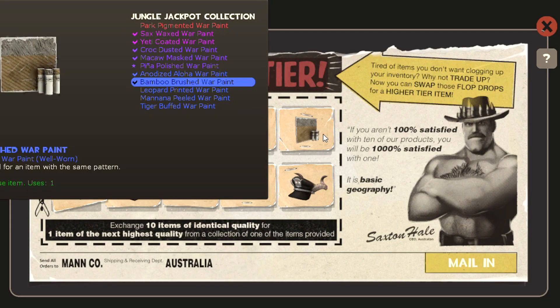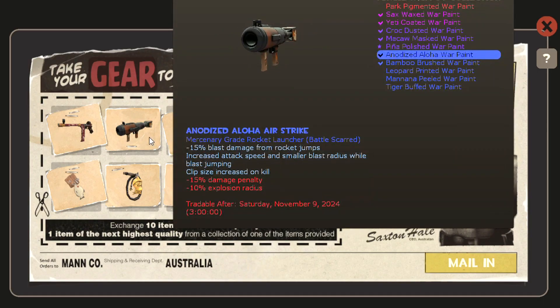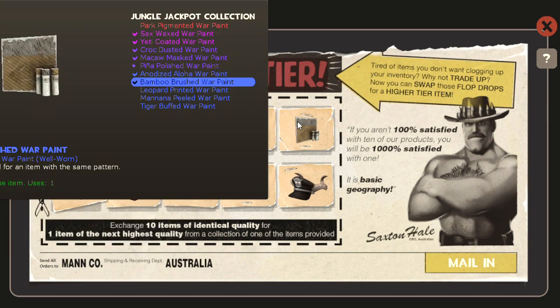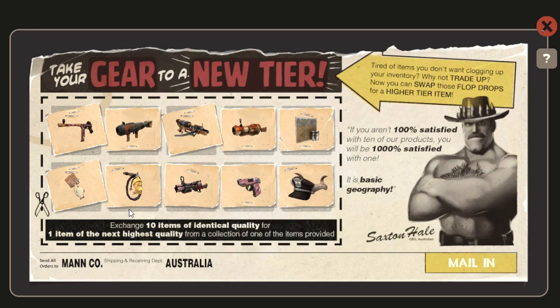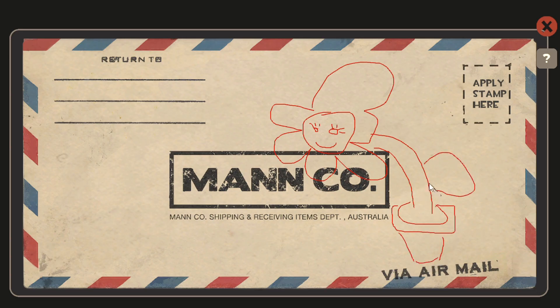The final trade up is going to be non-strange blue to purples. I've got about a 30% chance at the macaw mask collection, a couple powerhouse collections, a 20% chance at winter 2017 which has Hannah — that would be a huge win. I've got a couple other items from the abominable. I really want to get the rifleman's regalia for sniper — that would be huge. The mean captain is a kind of risky trade up ingredient, so let's just hope I don't get anything from that collection.